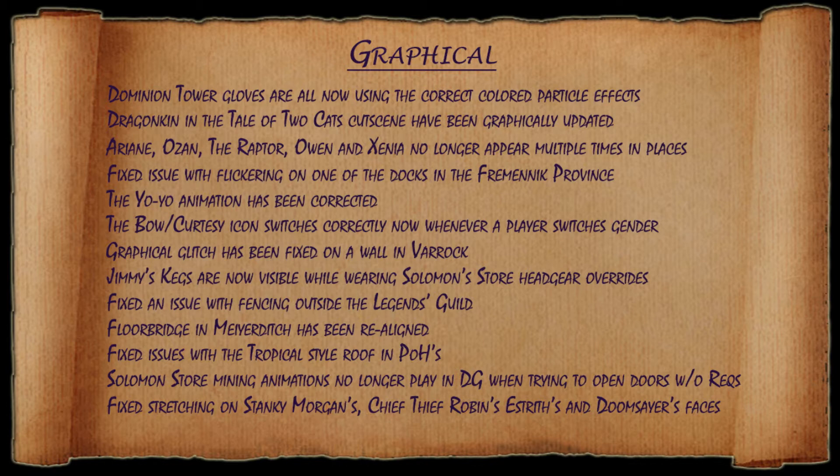They fixed an issue with flickering on one of the docks in the Fremenic province. The yo-yo animation has been corrected. The bow slash curtsy icon now switches correctly when a player switches gender. A small graphical glitch has been fixed on a wall in Varrock. Jimmy's kegs are now visible while wearing a piece of headgear from Solomon's General Store. They fixed an issue with the fencing outside of the Legends Guild. The floor bridge in Mayerditch has been realigned. They fixed some issues with the tropical style roof in player owned houses. Solomon's Store mining animations no longer play when a player tries to open a mining door in Dungeoneering that they don't have the requirements for.